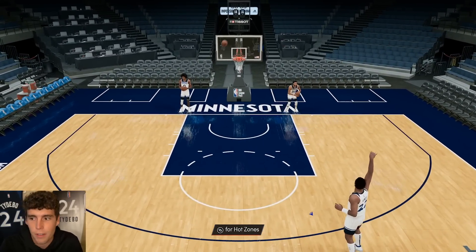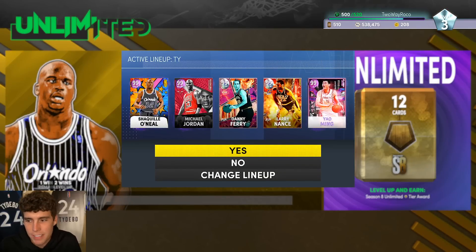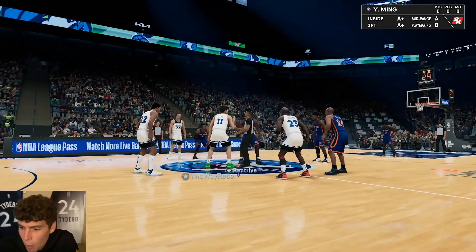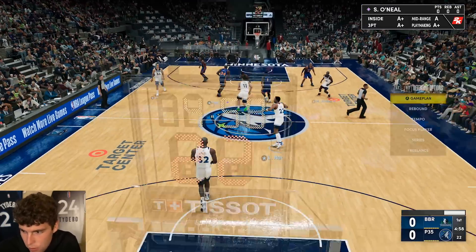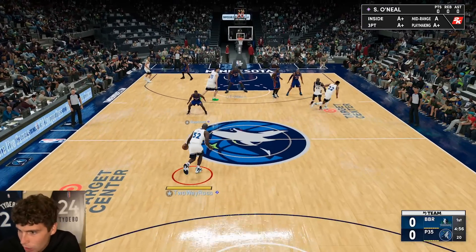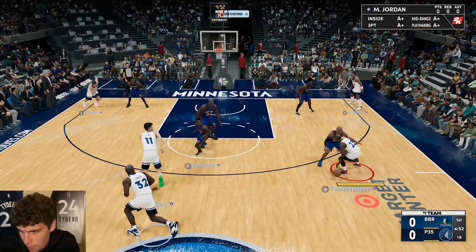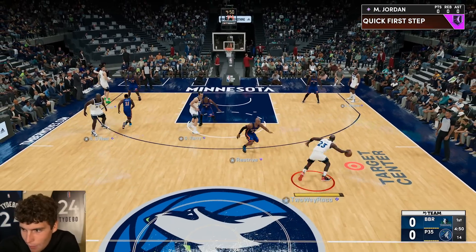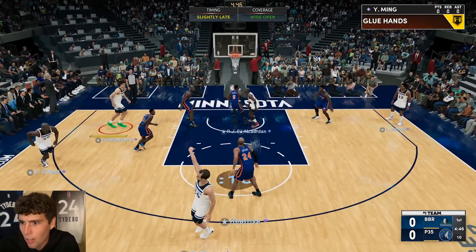I want to show off the duo here in a game of MyTeam Unlimited. You can see they both become dark matters. My opponent has a decent enough squad - not the best, but decent. Larry Nance is listed at only 6'10, but I'll say it - he looks a lot taller than 6'10 in game.